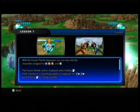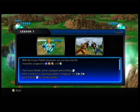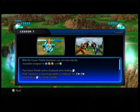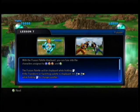Alright, with the fusion palette displayed, you can fuse into the characters assigned to X, Y, B, and A. With the fusion palette displayed, hold down LT as the transformation switch and palette is displayed. Tilt left bumper or right bumper, and hold down LT to change palettes.